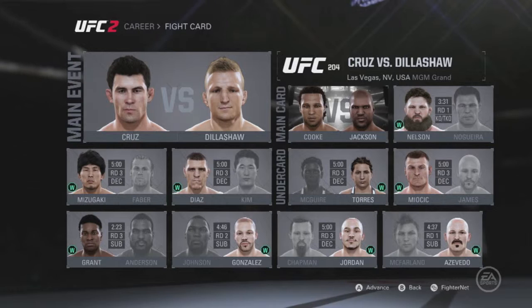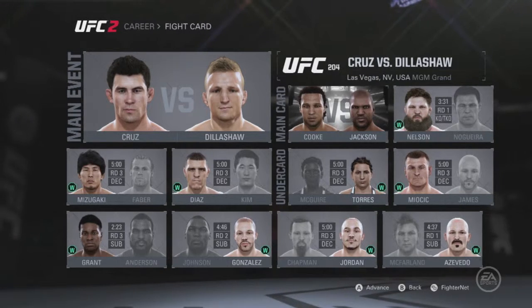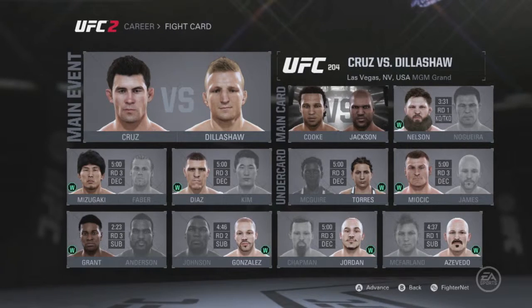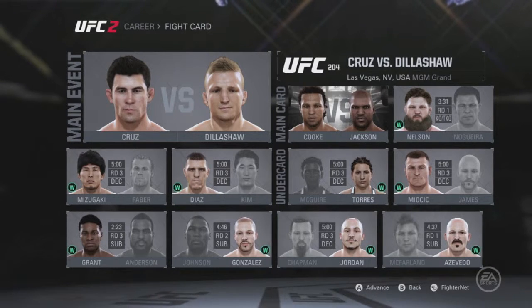Quick little rundown of UFC 204: Cruz versus Dillashaw. Your boy is in the co-main event, headlining the card along with Cruz versus Dillashaw. And if you look down at the bottom, two of my former opponents both lost by submission. We're going to keep the train rolling. Let's go ahead and hit our walkout.